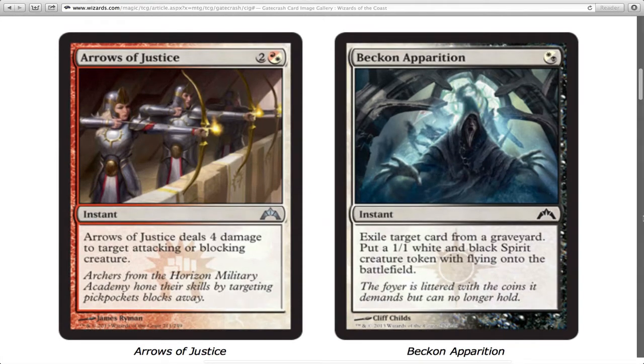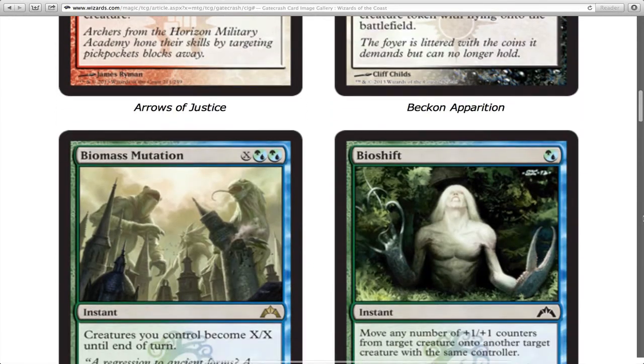Arrows of Justice deals four damage to target attacking or blocking creature — it's kind of a reprint but it does more damage than the original. It's going to be fun to play and ruin some people's days, and it's definitely strong in limited. The other card exiles a target card from a graveyard and puts a 1/1 white and black Spirit creature token with flying onto the battlefield at instant speed — a one-drop with evasion, which is really good.